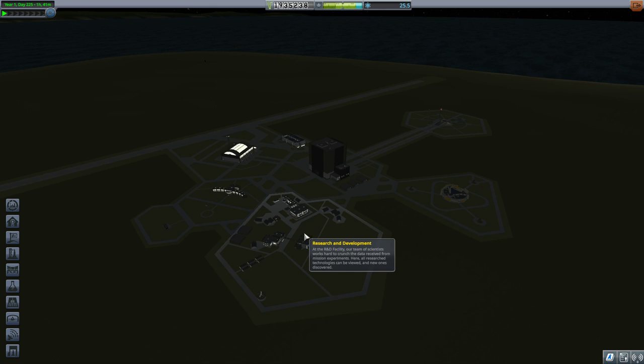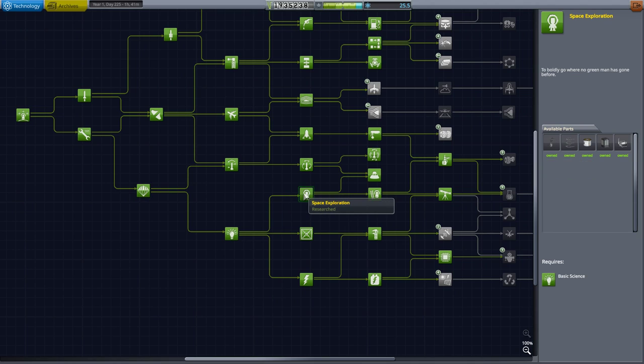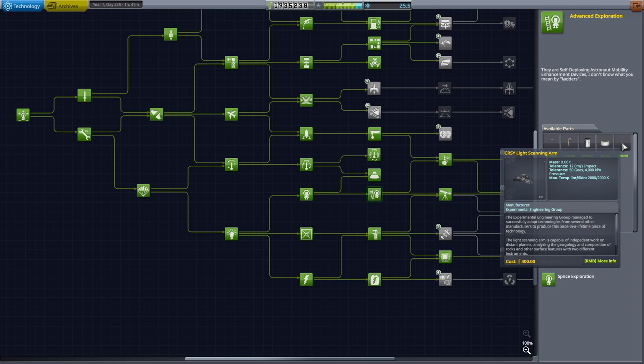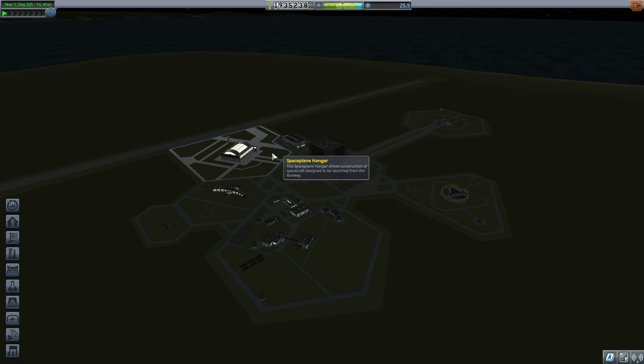In the research and development, you will see strewn about the tech tree things like the experimental control station or the light scanning arm, and other new Breaking Ground components like that.